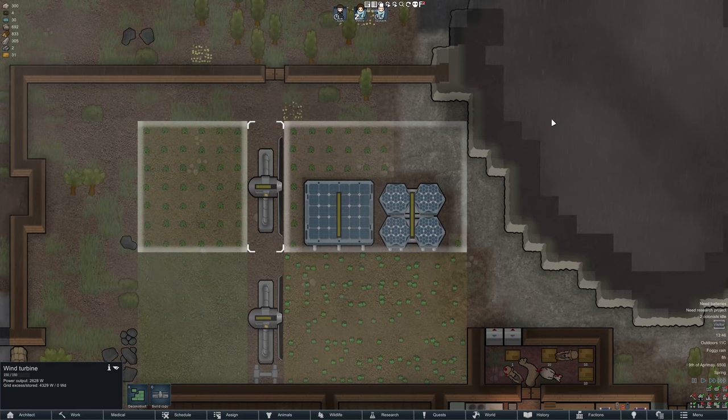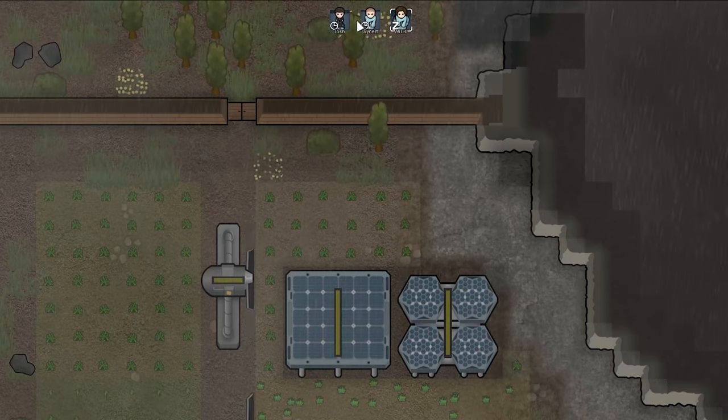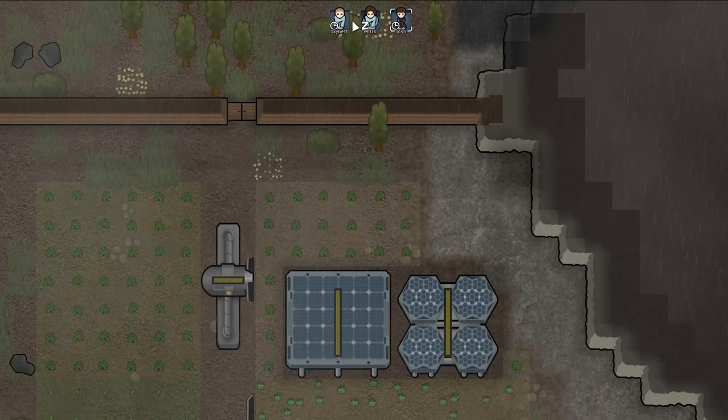Crops and solar panels don't block wind turbines and prevent trees from growing underneath them. You can reorganize the colonist bar by right-clicking and dragging to group pawns.